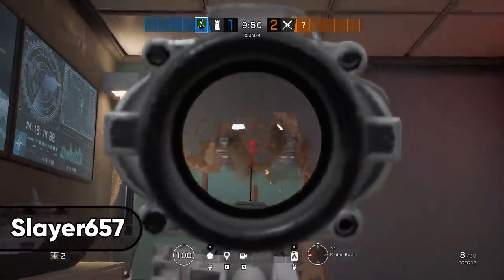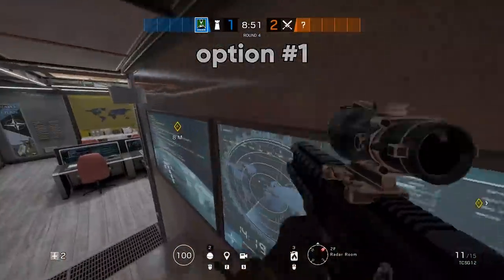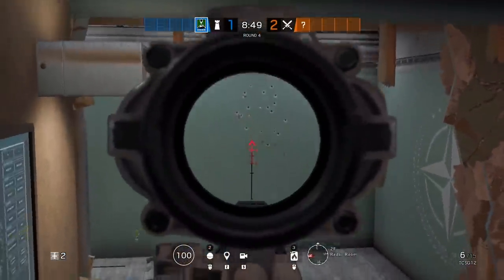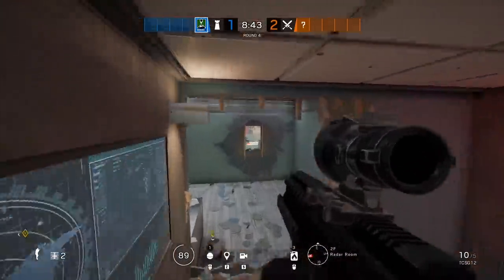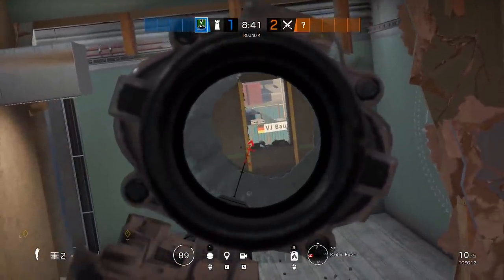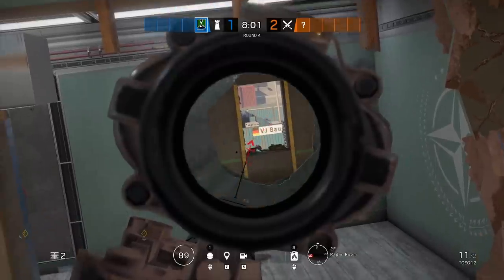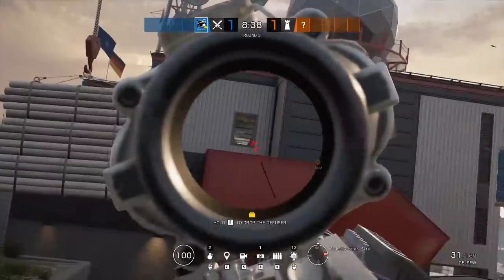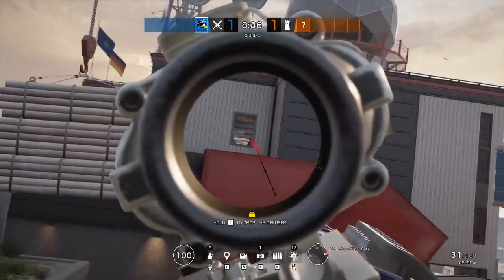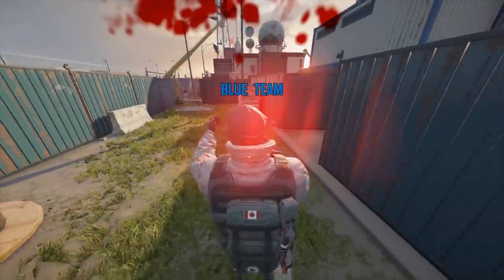Next up we're on Canal, where Slayer showed me how you can destroy part of the wall in radar room and then use it to parkour, glide, and stand on the cabinet to elevate yourself. From here you have a couple of options — the first being opening up the wall and window to your east and then spawn peeking towards the construction spawn. You won't see directly into the spawn but you'll have two lines of sight that attackers commonly cross, giving you a good chance at an unexpected early pick.